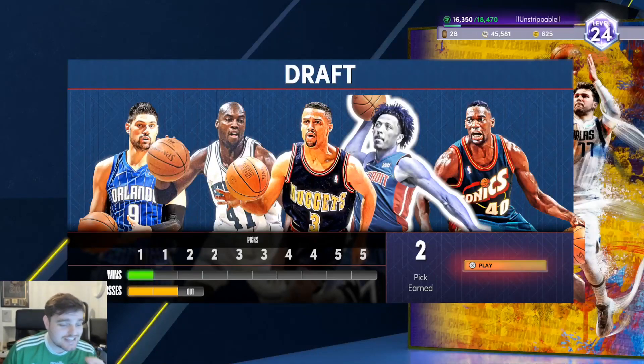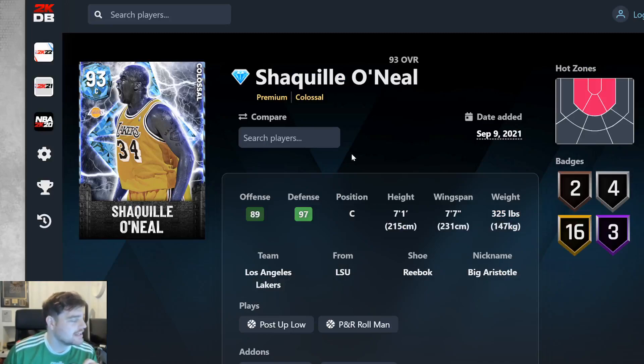What is going on guys, DBG, and today we are going to be trying out the Shaquille O'Neal Colossal card. I've already used Wilt, I've already used a lot of big centers, and I want to compare them — to the Wilts of the world, to the Kareems of the world — the better centers in the game, to the sub-bonuses of the world, and seeing how they get on.